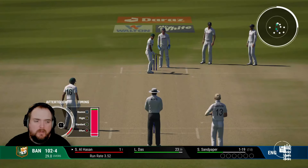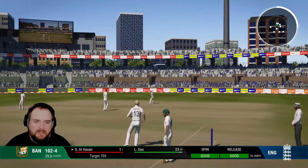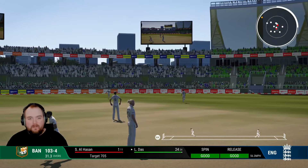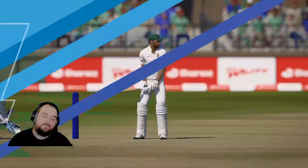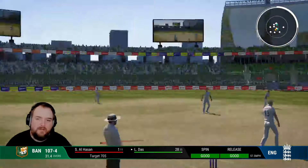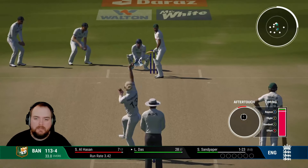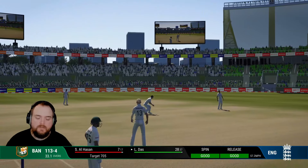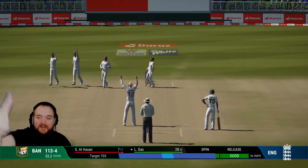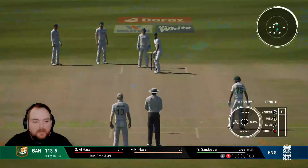Back into bowl, Bangladesh 102 for four. Cut away - haven't bowled as well as we did in the first innings but that was going to be hard to beat - finished on something like five for 14. The doosra got that last batsman last time, going to try again. No - he has not learned from his mistakes! Come on - Gus is gone! Sandy picks up another, Bangladesh 113 for five.